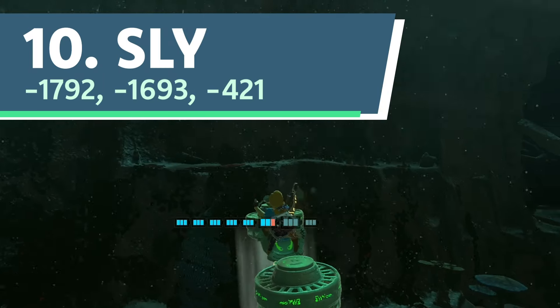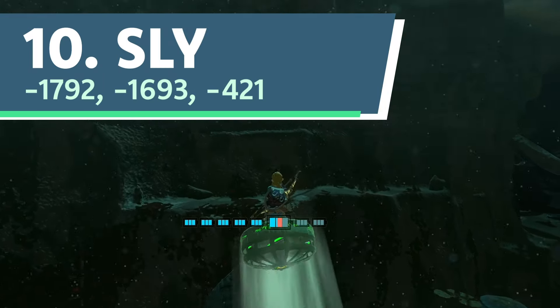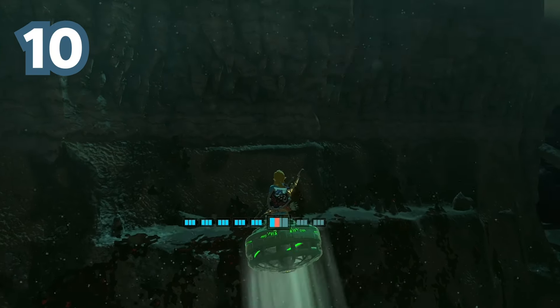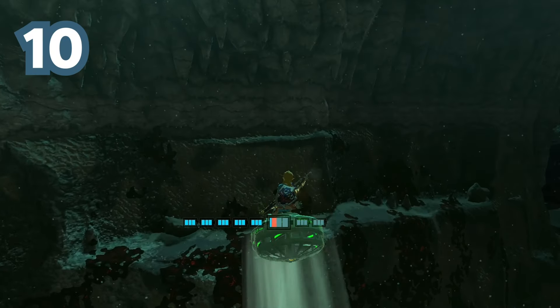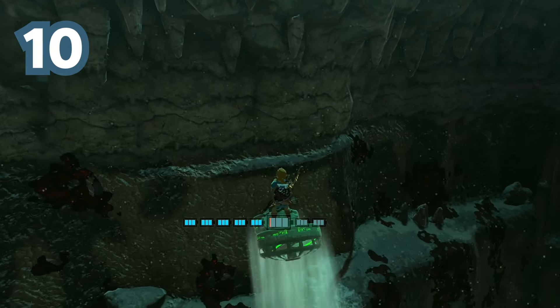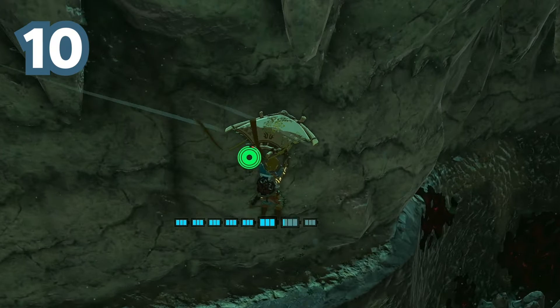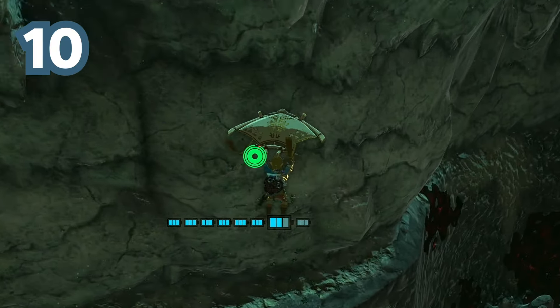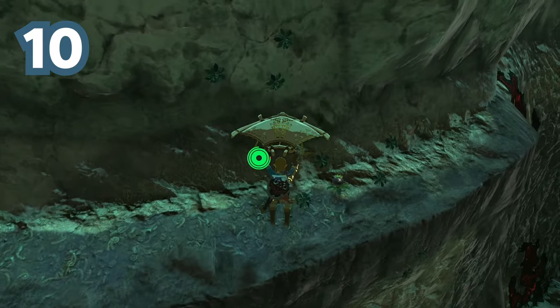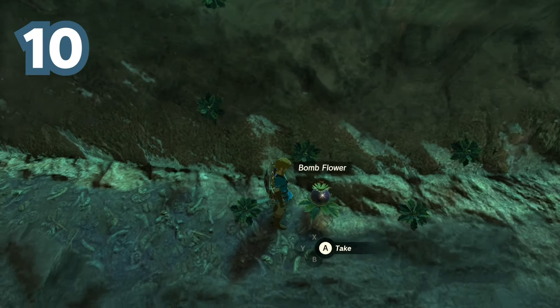Number 10. Nicknamed Sly because it's starring in its own remake of the movie Cliffhanger, this bombflower is located in the depths below Mount Nabooru and the Gerudo Canyon Pass, and it's sitting high up on a ledge that's very easy to miss or ignore. Even if you've somehow decided to check out the ledge, the terrain makes this bombflower nearly impossible to see until you're almost right on top of it.